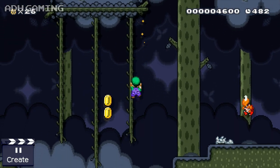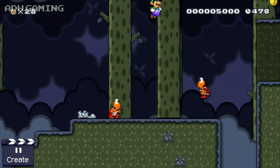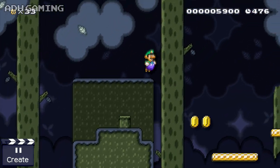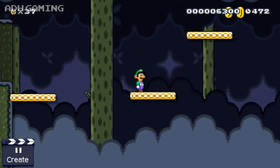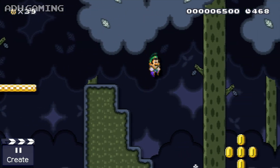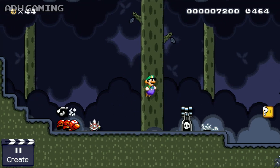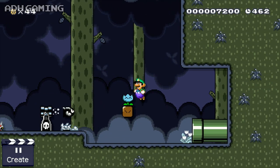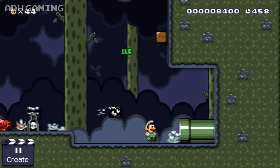Let's grab some of those items and some of the coins. There are our invisible winged Koopas — definitely strange seeing that. Let's jump across the platforms and grab some coins. It definitely gives off a Luigi's Mansion vibe to me, especially since you do play as Luigi in this mod as well. Let's grab the fire flower — there was a hidden one up there I put in as well.